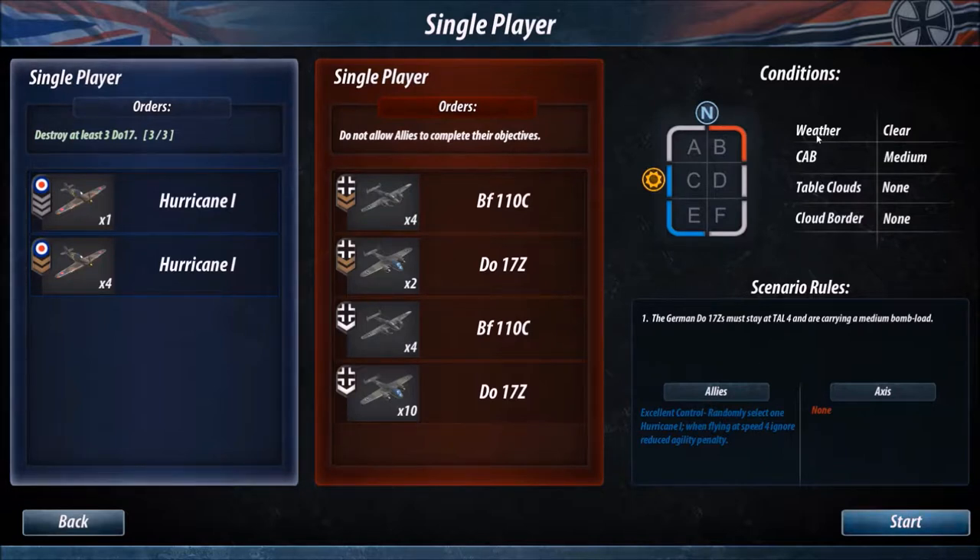If you look up here in the conditions you can also get the weather, the cap, the table of clouds, and the cloud border. In this case we don't have to worry about the table of clouds and the cloud border, but certainly the weather is an issue. If you have rainy weather or foggy weather it's going to be a bit harder for you to maneuver — you could incur some problems there.